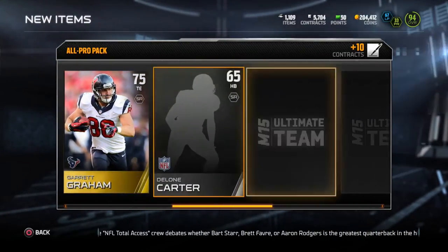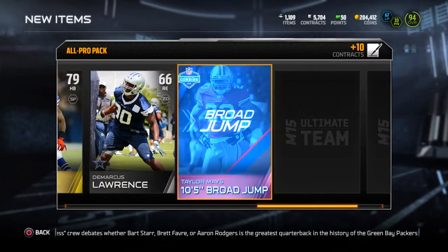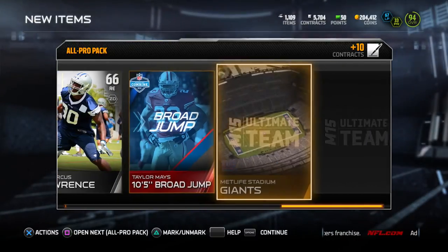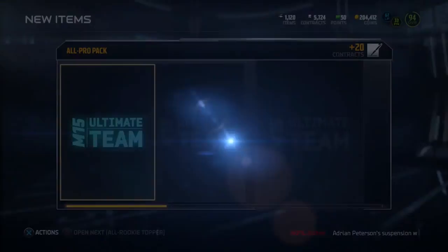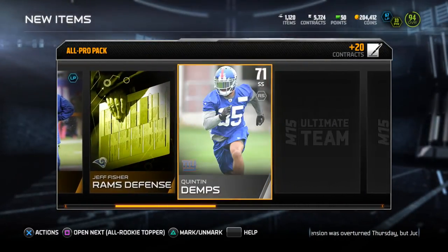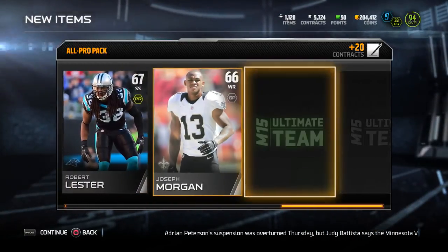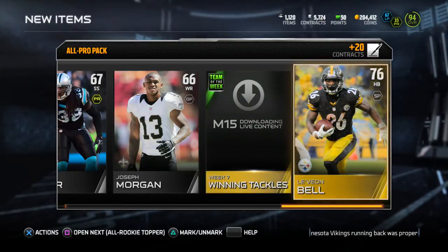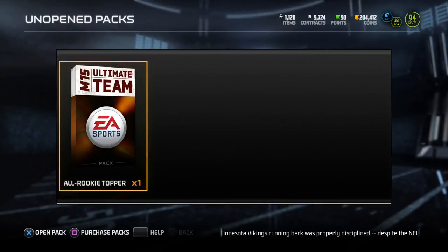Thank you EA for your horrible servers. Can we get an elite in this pack? We get a Taylor Maze — I think I got a lot of Taylor Maze collectibles so I'm going to have to try that out. If you guys got Taylor Maze, how does he play? I know he's 95 overall, that's actually really high for a safety. Hopefully he plays well — might have to complete that collection and get him. We got nothing on the aspect, Le'Veon Bell as the last card.